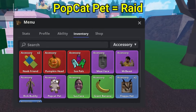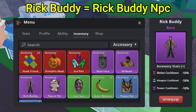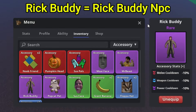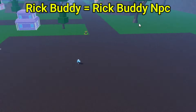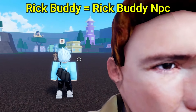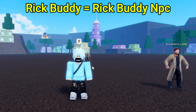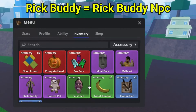The next accessory is the Rick Buddy. The Rick Buddy accessory does give you a melee cooldown, weapon cooldown, as well as a power cooldown — that's quite overpowered. If you want to get this, you've got to defeat the Rick Roller. The Rick Roller is right here, as you can see. Looks kind of ugly, but yeah, this is what it does look like, and it gives you a ton of weapon cooldowns.